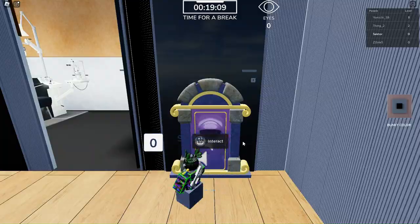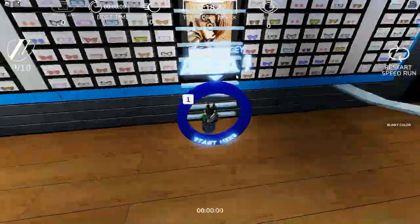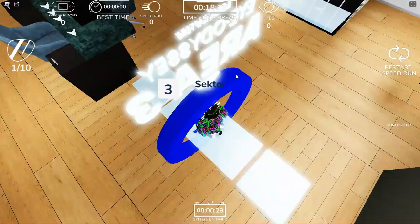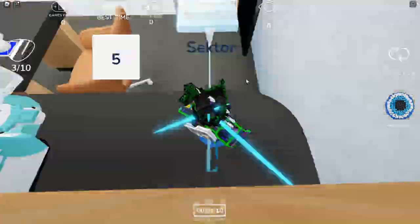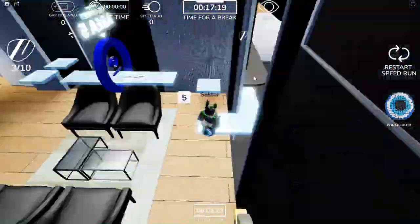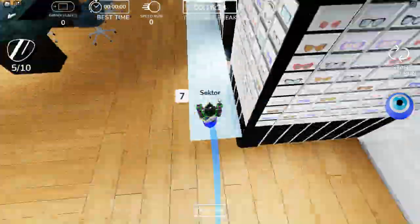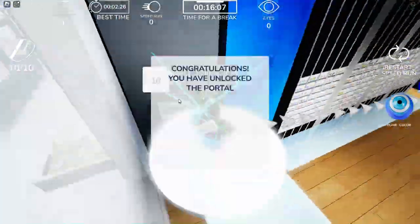They're basically going to tell you to find 10 lenses, which you do by completing this obby. Some of the lenses are hidden, but most of them are straightforward. If you see any paths that lead somewhere, just follow them and there should be a lens there. If there's not, you probably just went down the wrong path.